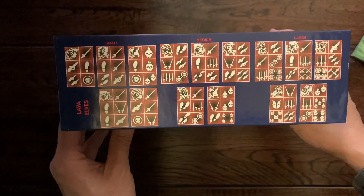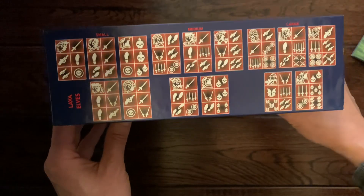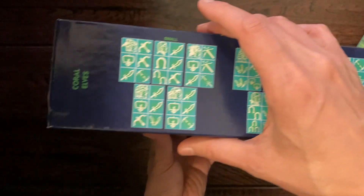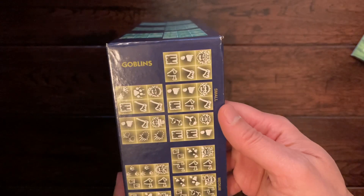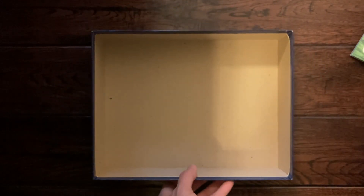Got some stuff on the side of the box here, maybe to help with symbology. So the small, medium, and large six-sided dice. This is for the lava elves, coral elves, goblins, and dwarves. So those are the four core races.